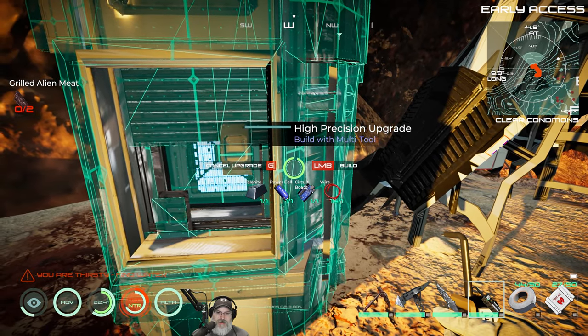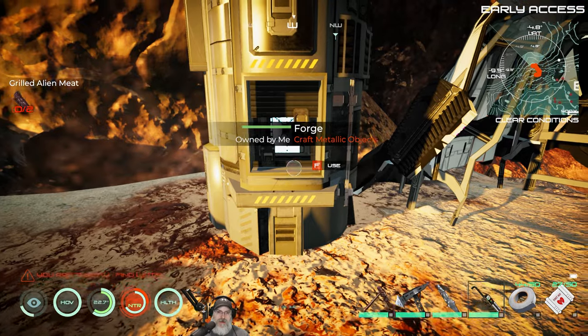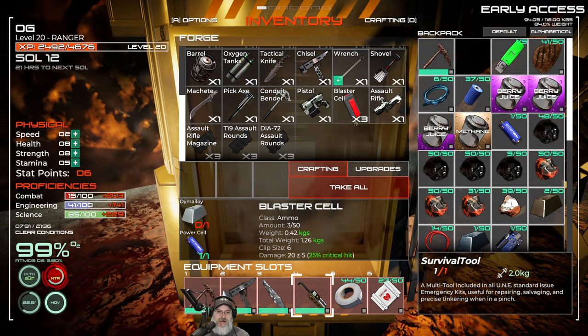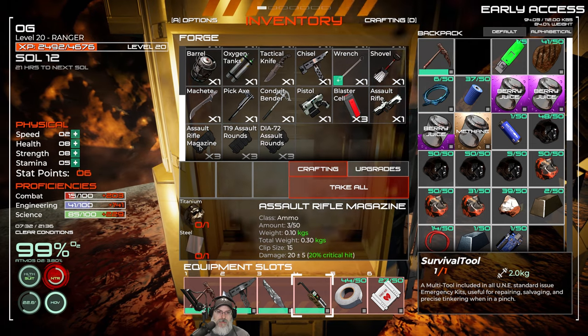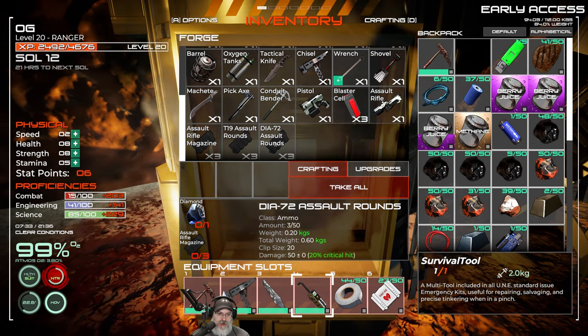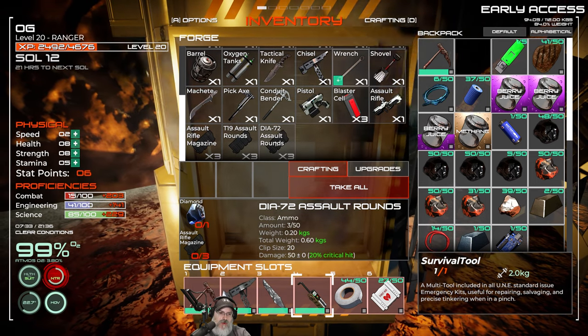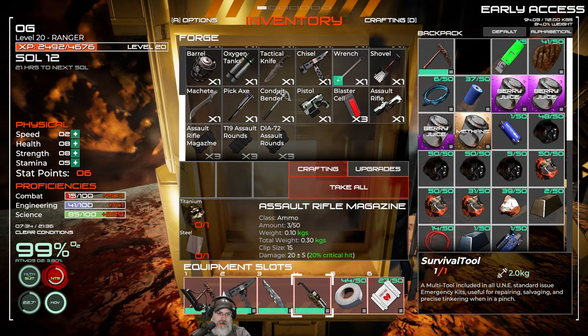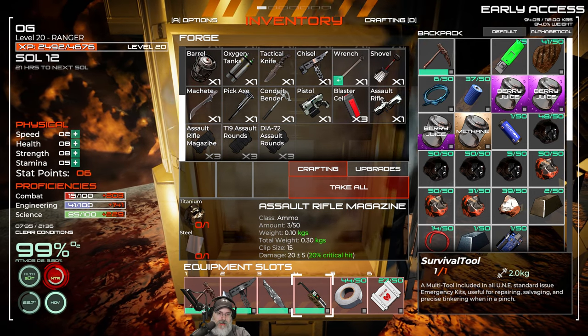Let's take a look — there we go: pistol, assault rifle, and rounds for those, including diamond rounds. Ooh, diamond rounds require three assault rifle magazines. Before, it was only one. How interesting.